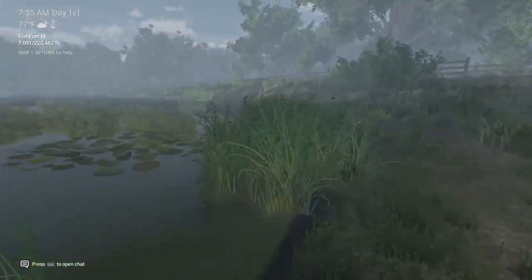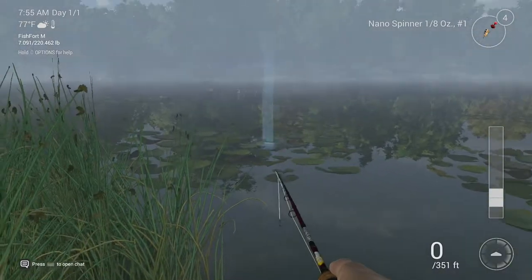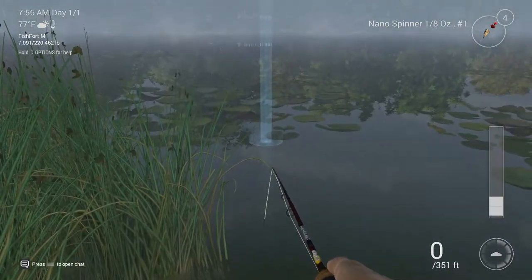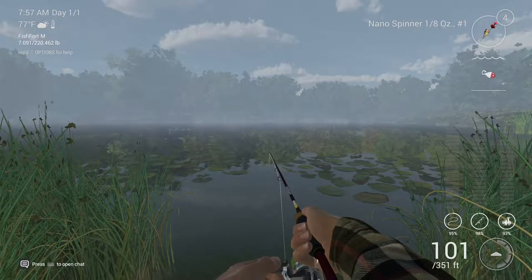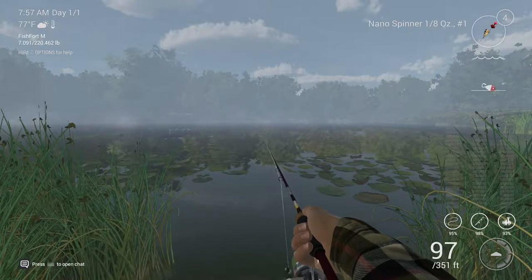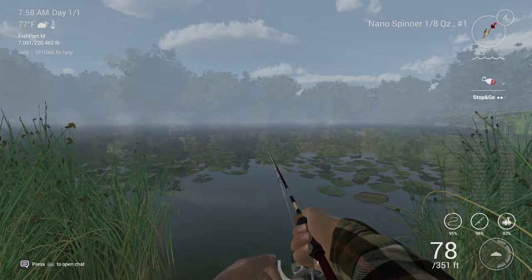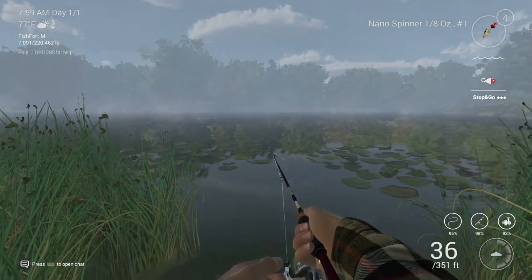This spot right here you'll get bass — just throw it in this area. You'll get snagged on these lilies so you want to keep it as close to the ground. I can see fish jumping early in the morning. My favorite baits to use here are jigs or crankbaits — they do pretty well. We'll get into that on other maps and I'll show you what baits really hammer the fish.